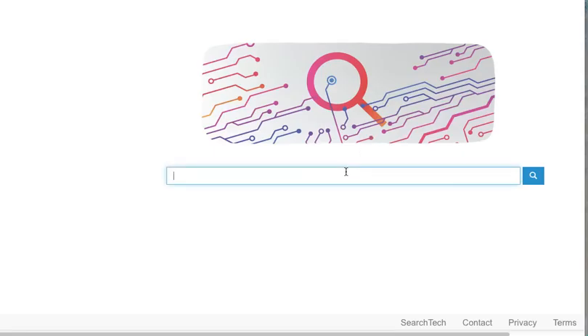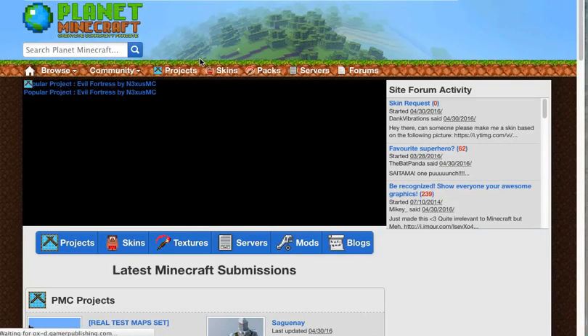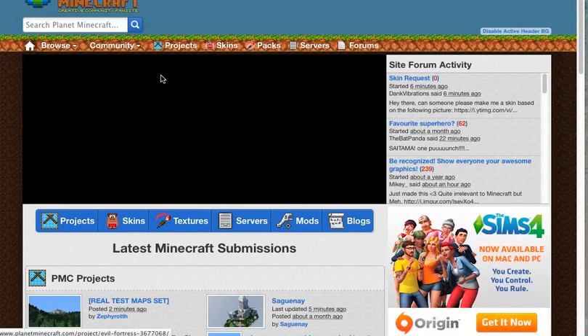What I want you to do right now is type in 'Planet Minecraft' — I spelled that wrong. So when you see it, the first one that pops up will be purple, so you're just gonna click on that.